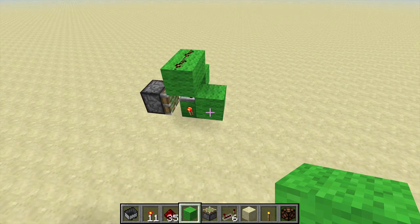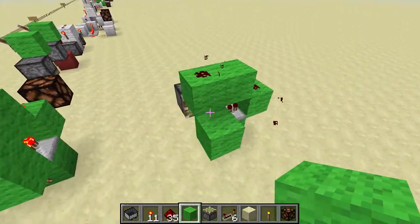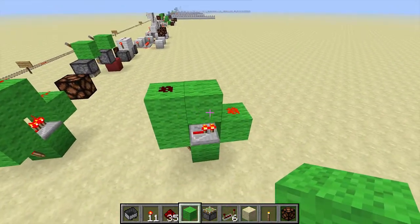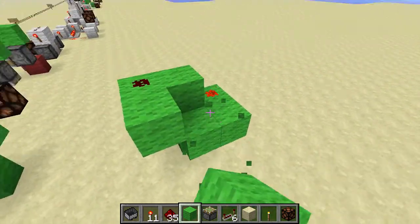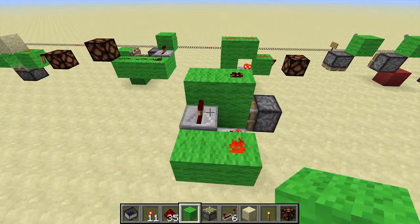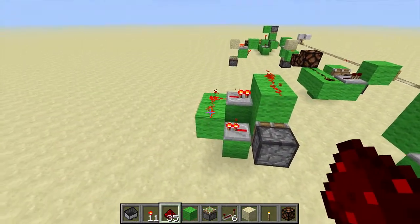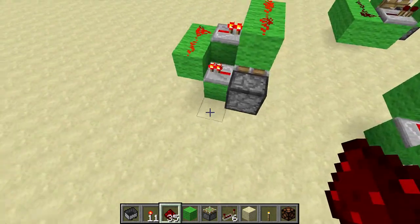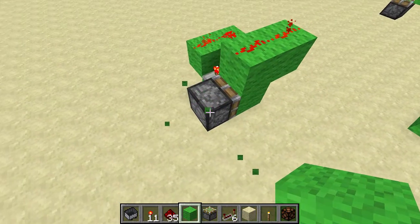Alright, I have a fix for this. All you have to do is put it back the way it was. Instead of building it like this, add a couple of blocks here, and here, and here, just like that. Put a repeater there and hook it up that way. Add an extra repeater and power this block from the front of the piston. That design should work in any orientation.